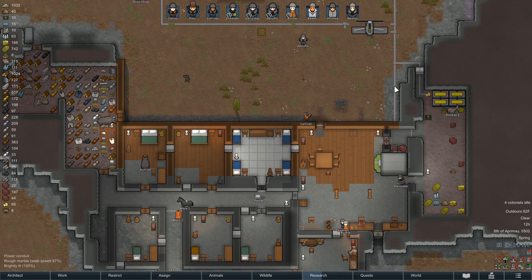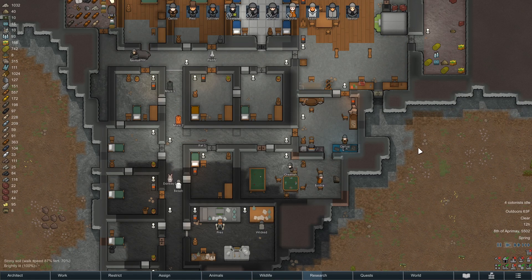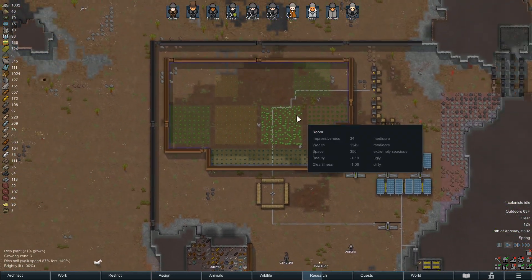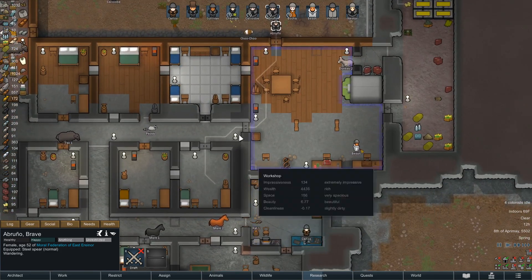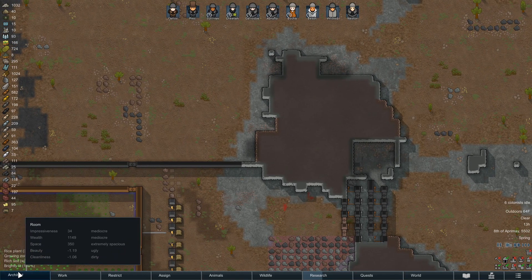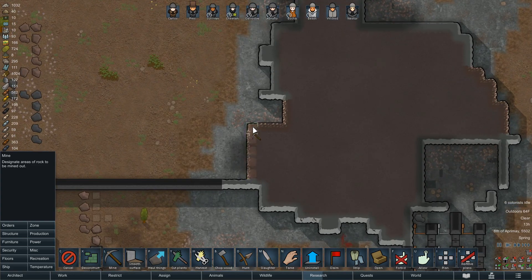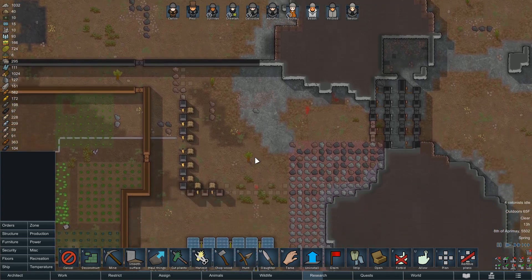Everyone's looking good. Four colonists are idle though, because honestly I don't know what to do with them. The food's been planted - I guess we can mine some more, that's always a good idea to replace some of that steel we just spent. Come get this steel that's nearby. Maybe you'll strike something really good in the meantime.